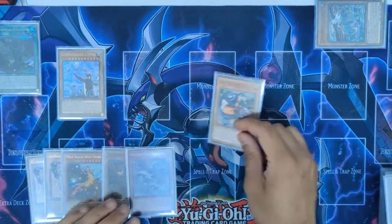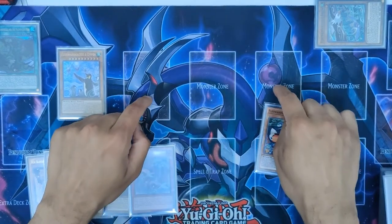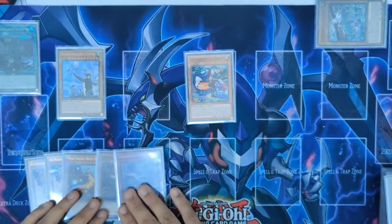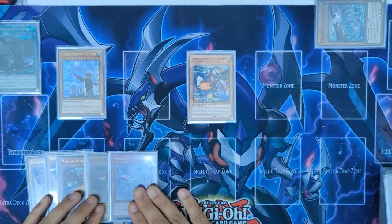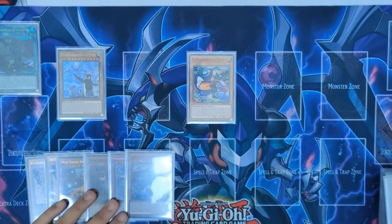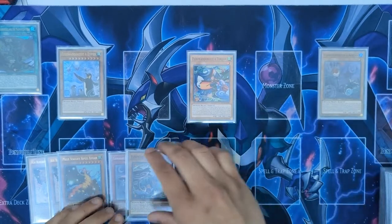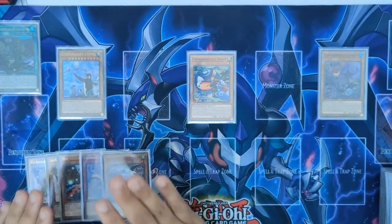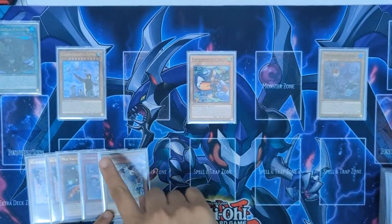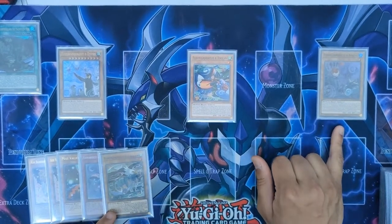Next, we normal summon Toucan. It depends where you normal summon — I normally try to avoid the two corner zones because people can summon link monsters like Anima and you don't want to deal with that, so try to do it in the middle. Then Toucan activates its effect to bring back Eglin. Now we normal summon Rubina using Toucan's effect.